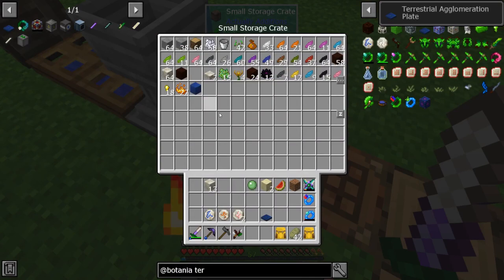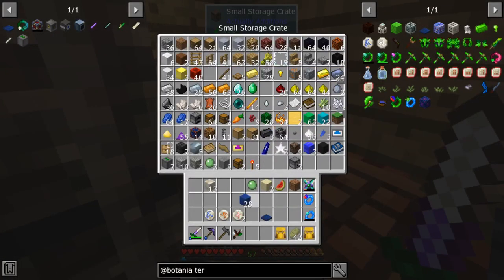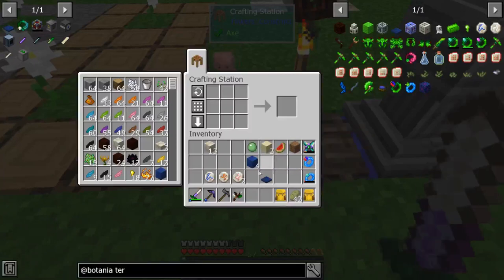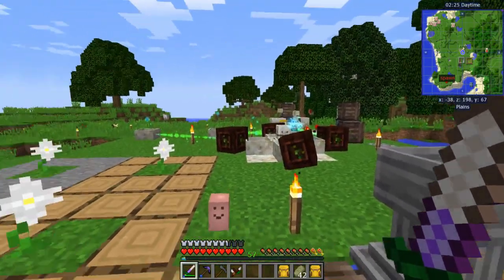You're going to need four blocks of lapis and five living rock. We're also going to need sparks — sparks are just made with gold nuggets in the middle, glaze powder on the sides, and petals up and down. We'll need seven of them — one for each mana pool plus one for the plate.